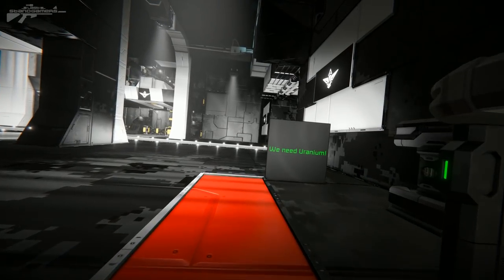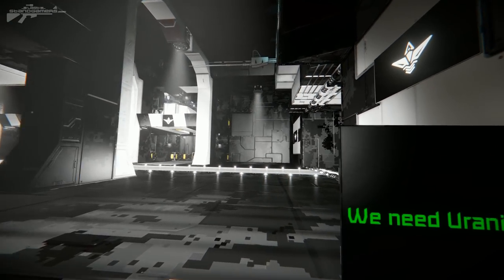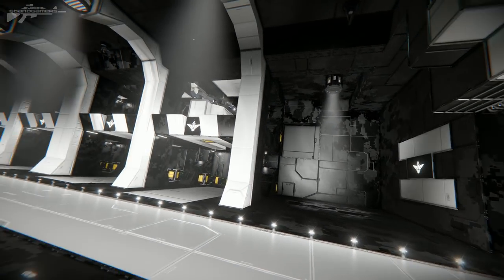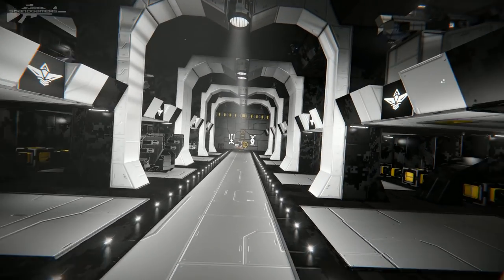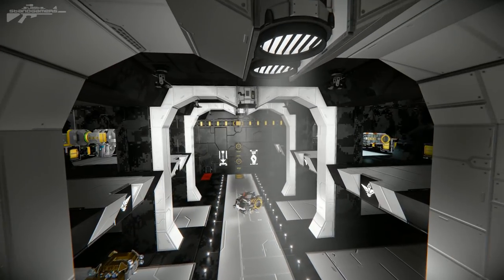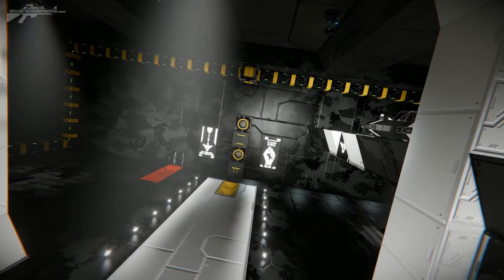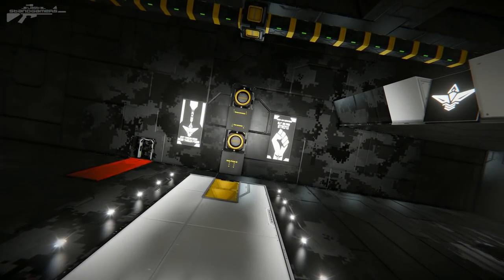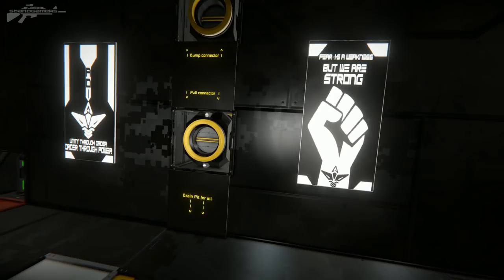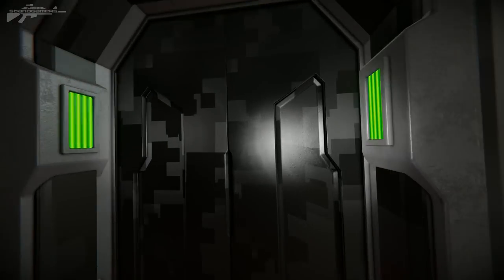Continuing on, there's a big sign saying 'We Need Uranium' — they must be running out. Running a base like this can be quite costly. There's a blast door sealed up and then a really nice hangar with a variety of different ships taking shape in different hangar bays, all plumbed in. Since they have more resources on this server than the Mad Max world, ship building is a lot easier. And of course they have some propaganda — 'Together We Are Stronger.'